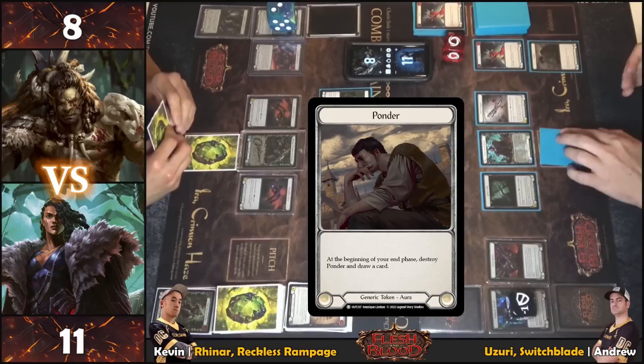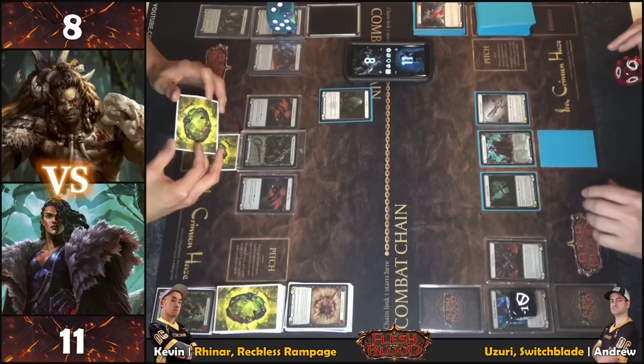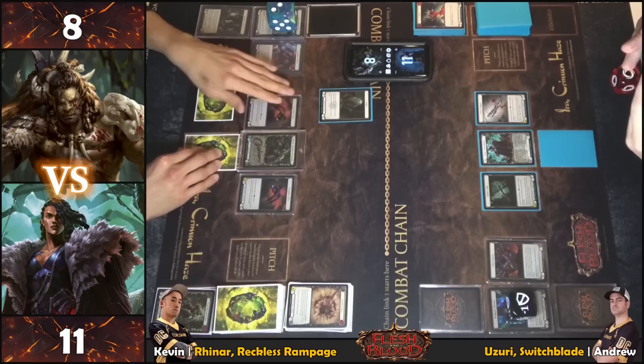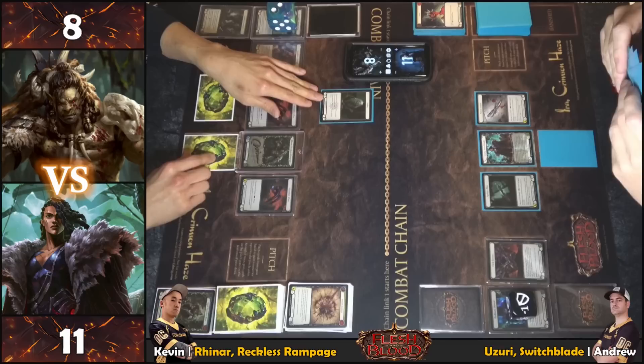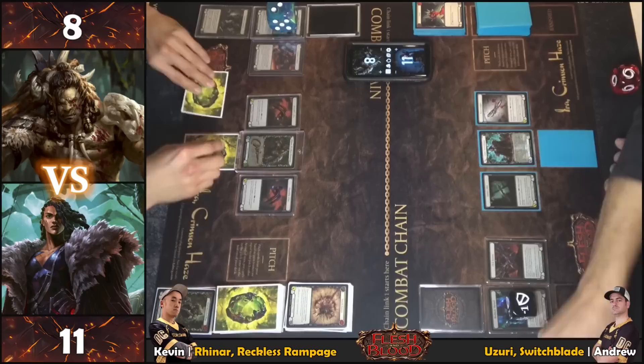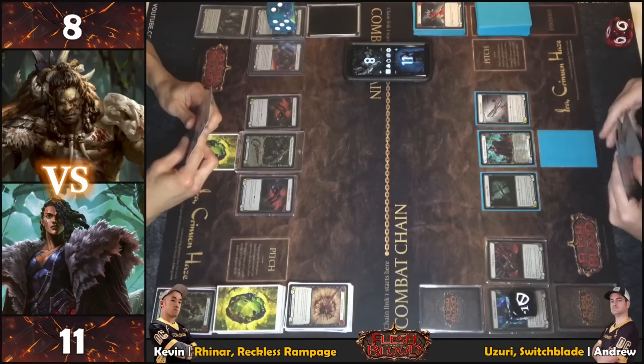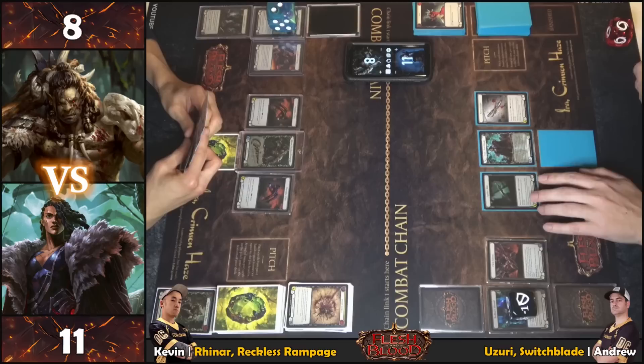Pondering with the Ponder token. Moving to end step — destroying Frailty token at the beginning of the end phase. Down to one card in hand. Paper Scene is in hand — valuable information revealed. Pitching and drawing back up.